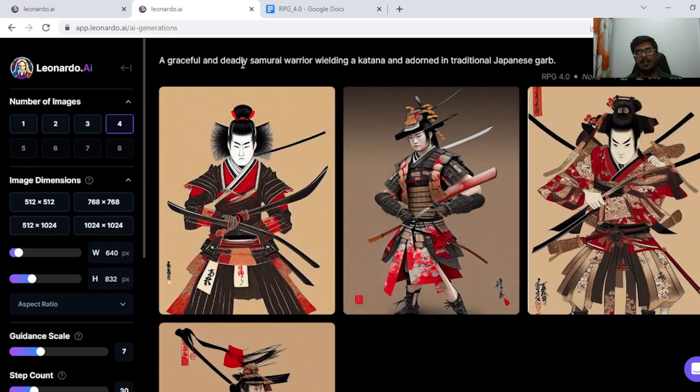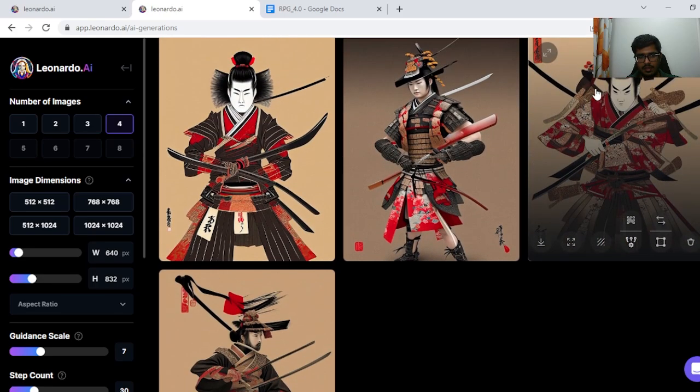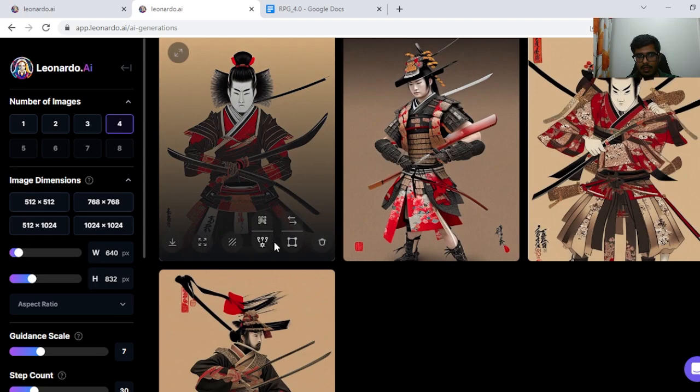Next we looked at a graceful and agile samurai warrior wielding a katana and adorned in traditional Japanese garb. I think the generation is fine. Again, the hand and the swords are a bit messed up but overall the generation looks okay.